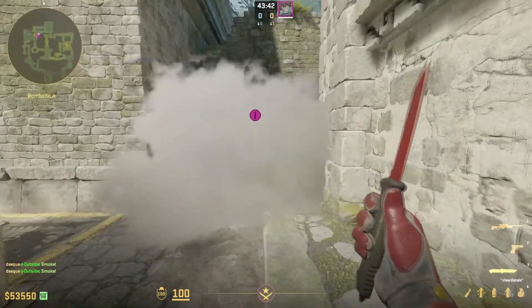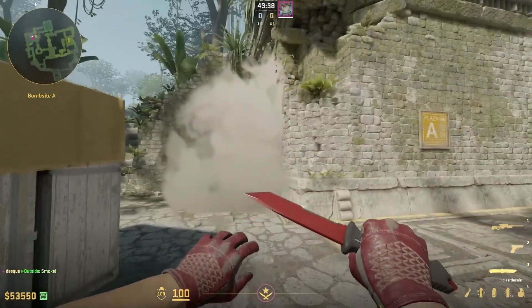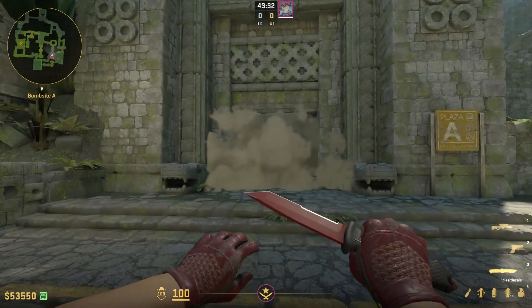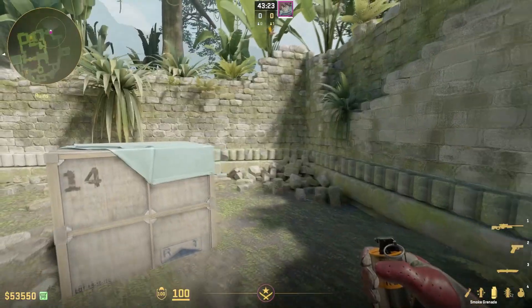The CT smoke is gonna perfectly land deep CT right here and it's really good to smoke up CT. The second one is gonna land temple right here and it's gonna block off any player playing temple. And the last one, probably the best one, is gonna give you a perfect donut smoke right here.